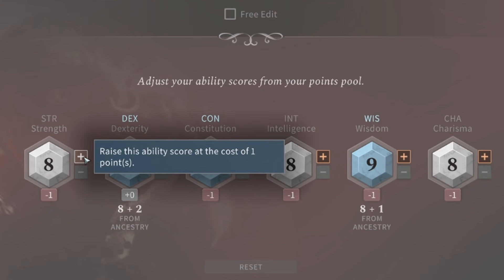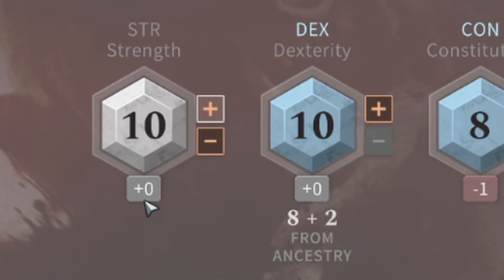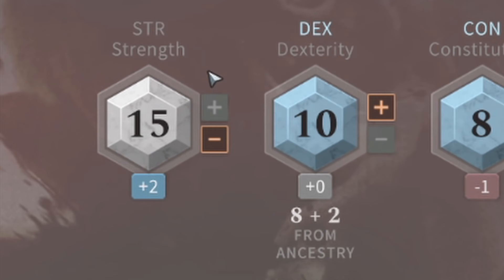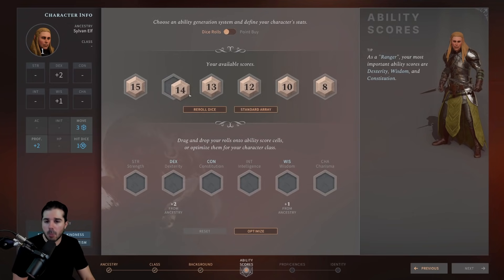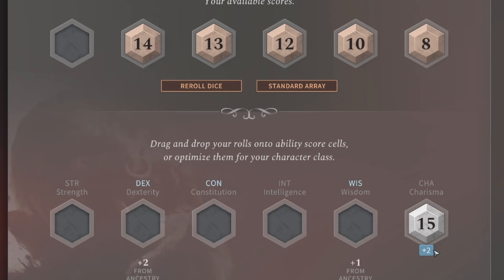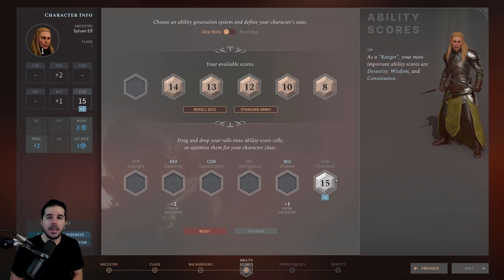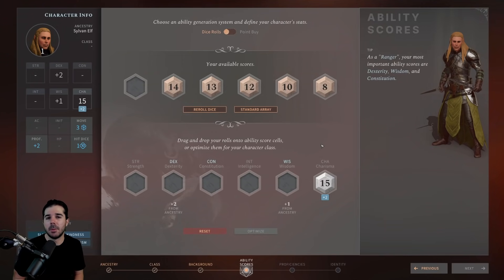You'll notice that odd numbers don't actually increase your modifier. Going from eight to nine in Strength keeps you at minus one, but going to ten shifts it to zero. Twelve gives plus one, fourteen gives plus two. You can't go higher than 15 in Point Buy unless you have a racial bonus. For example, dragging a 14 or a 15 into Charisma both give plus two — that extra point does nothing until you can increase it further, like at level four when you can increase two ability scores by one. So try to keep ability scores even.